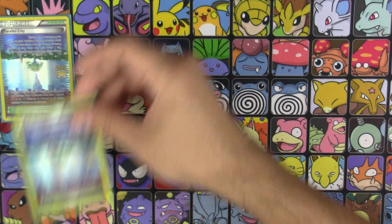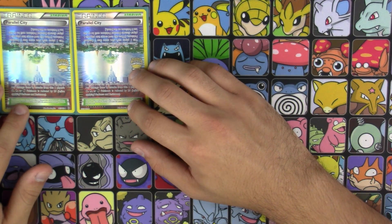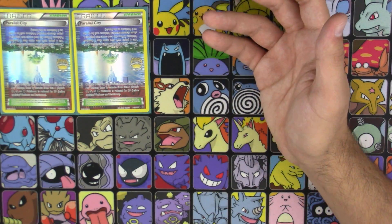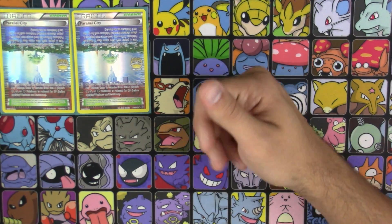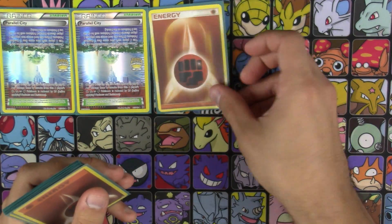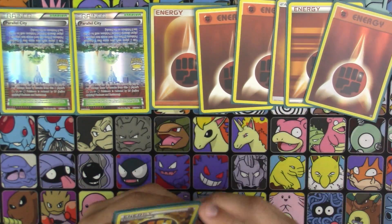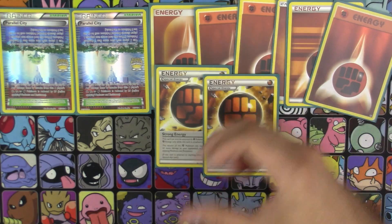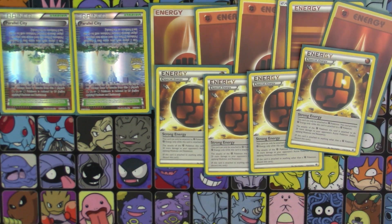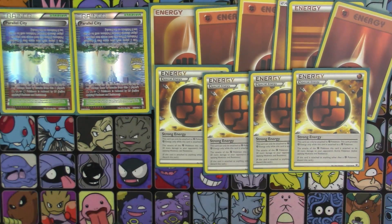Next up for our stadium, we've got two copies of Parallel City — just a standard stadium to run with almost any deck out there, really versatile and just amazing overall. And for our energy, we've got six basic Fighting Energy and four Strong Energy.